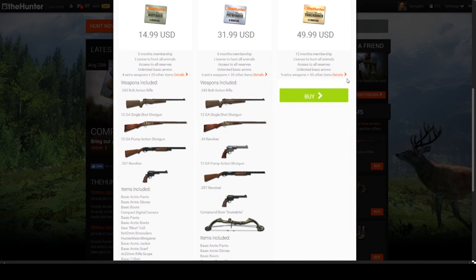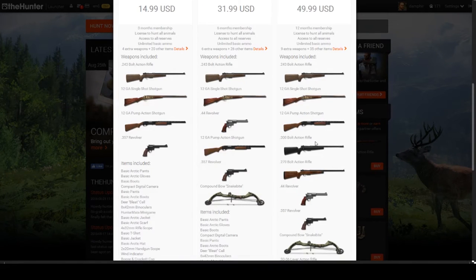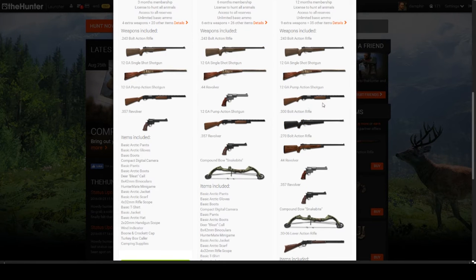Here's what you get in the bundles. The longer you subscribe, the more you get — the $50 bundle is like buying a game off the shelf, you play for a year and get additional weapons. The more weapons you have, the more species you can hunt. With shotguns and bows you probably have access to the most species. The basic premise is you can't use a 300 bolt-action rifle to kill a rabbit or hunt a pheasant — it has to be somewhat realistic.